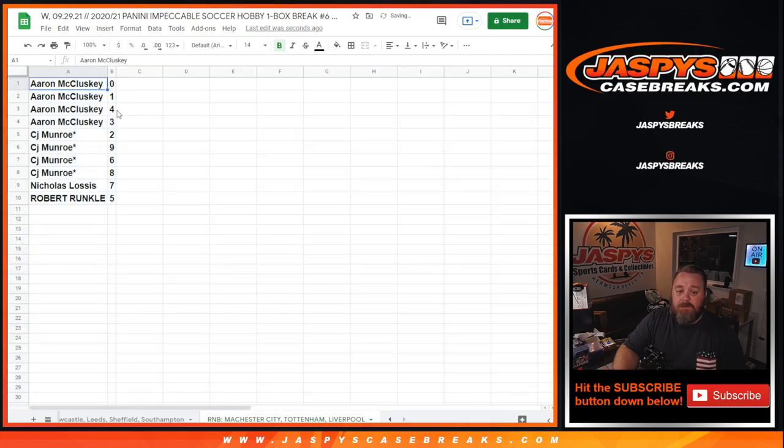Aaron McCluskey: zero, one, four, and three. CJ Monroe: two, nine, six, and eight. Nicholas Losis: seven. Robert Runkle: five.